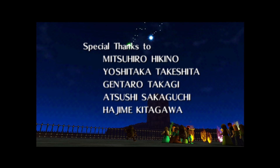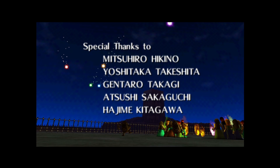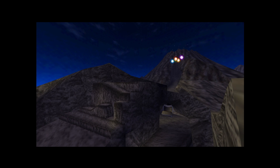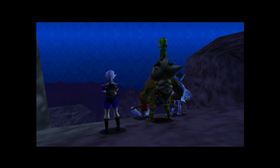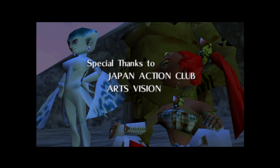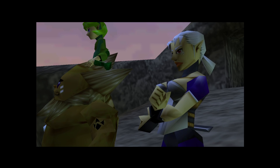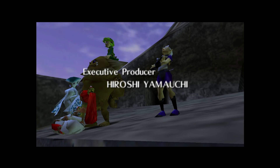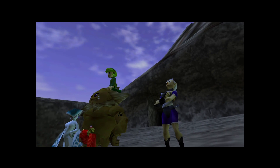There go all the sages. Now here on top of Death Mountain — the world feels so big, and it's really not compared to something like Elden Ring. Look at how cute this is — Saria and Ruto, my girlfriend and my side girlfriend. And then Impa, basically the mother of Zelda. And the sky fades away.